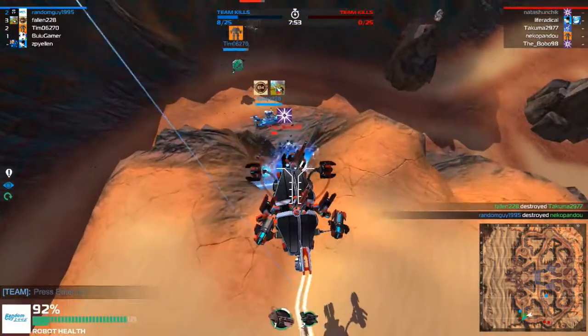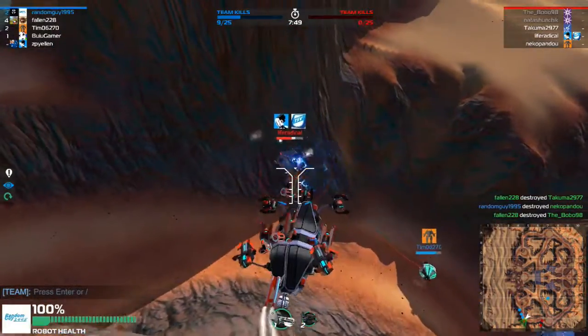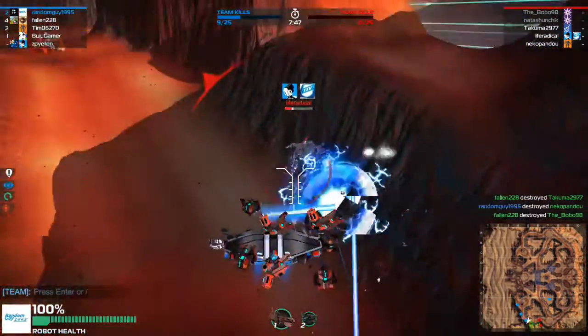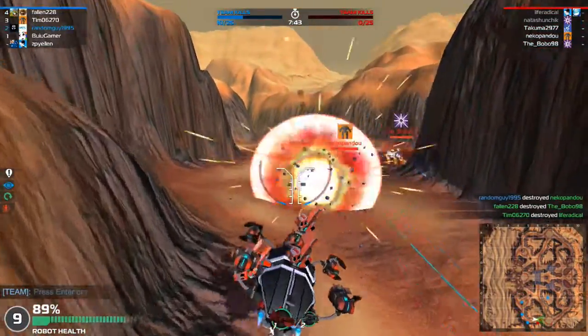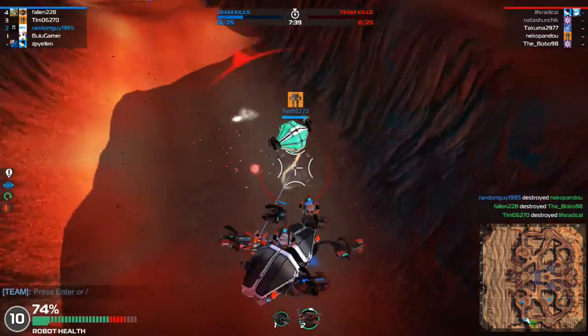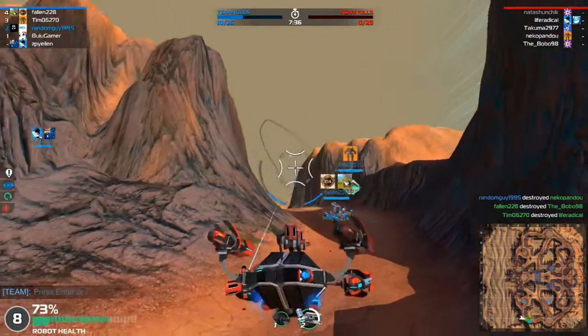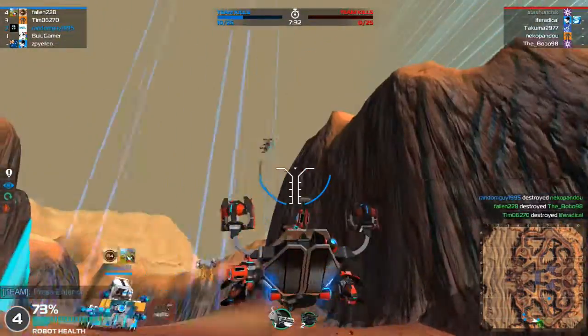Watch around you very carefully. And if you meet a Protoseeker, always remember to take out his protogun first, because Protoseekers are built to deal with shields. So if we lose our shields, we basically lose everything.